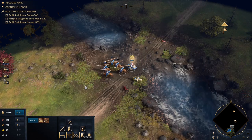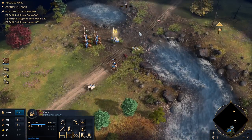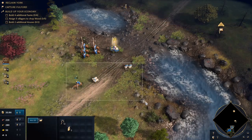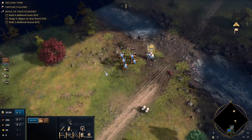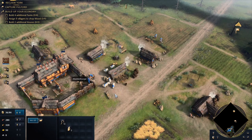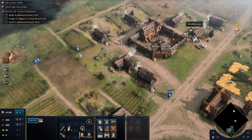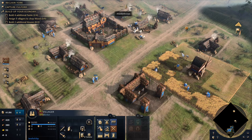We'll stay here. So that's our next town, a little bit further north. We know that this river crossing here is at least one approach. You might have noticed we're actually tasked with building up our economy — we need four additional farms, five villagers chopping wood, and we need to build two more houses. I did build a mill right here where the two existing farms were, and we'll expand that.